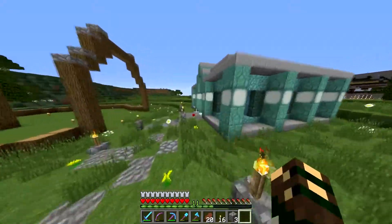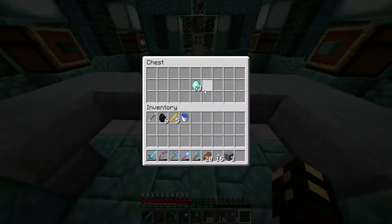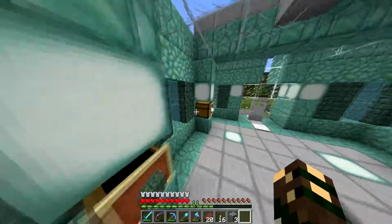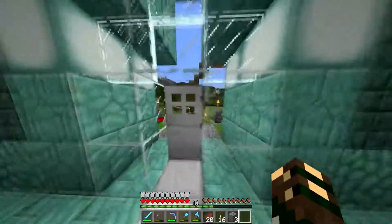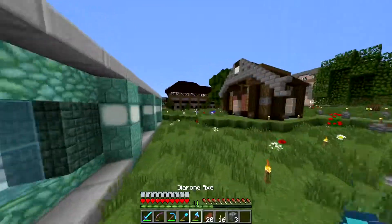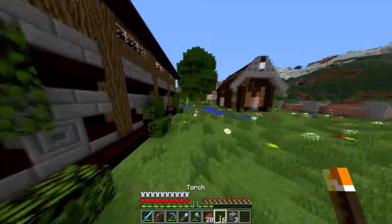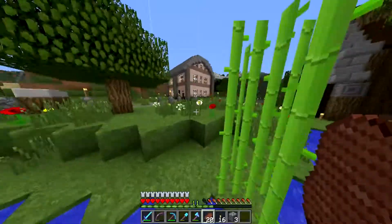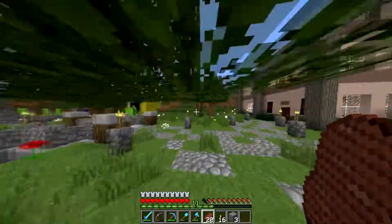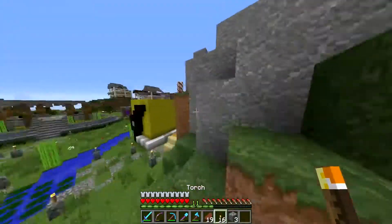Look at this shop - look at this guy. If he hasn't collected his profits, look at that! He's got dark prismarine, loads of sea lanterns - he's making bank on this shop. The slime block pit - wink wink - you'll be seeing that soon. It's a minigame in the minigame district. We'll probably work on designing some new minigames in the next coming episodes.